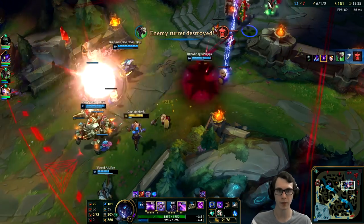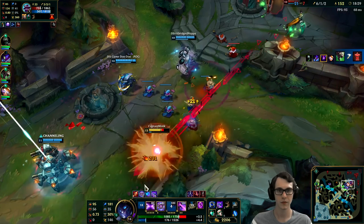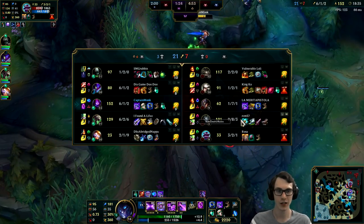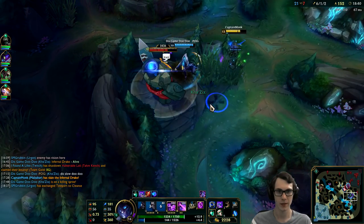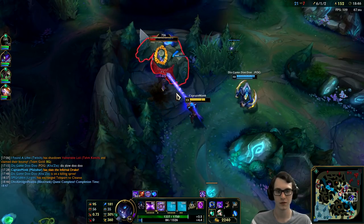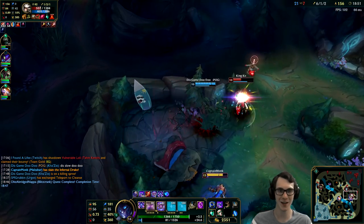He's probably going to — oh, a nice Blitzcrank block. I like it. We're pressuring and there's nothing you can do about it besides snipe me out repeatedly. Holy crap, that guy is 0 and 8. I would love some blue buff, that's a lot of mana. 29 HP. Camille — nice try.